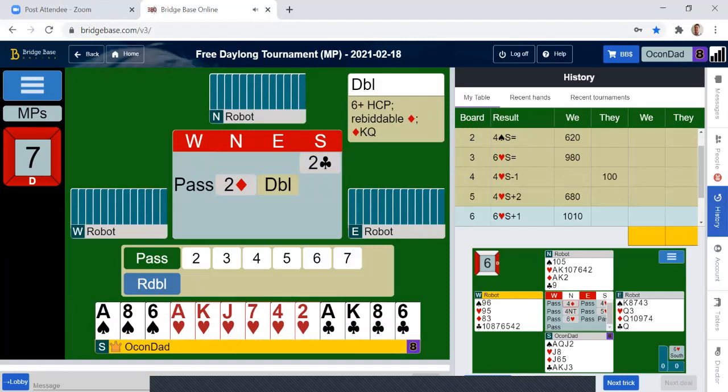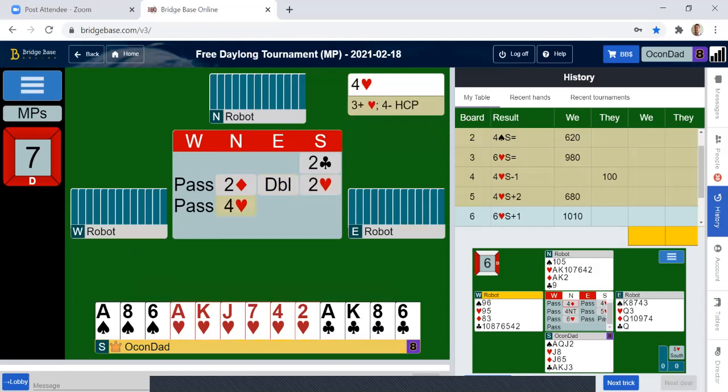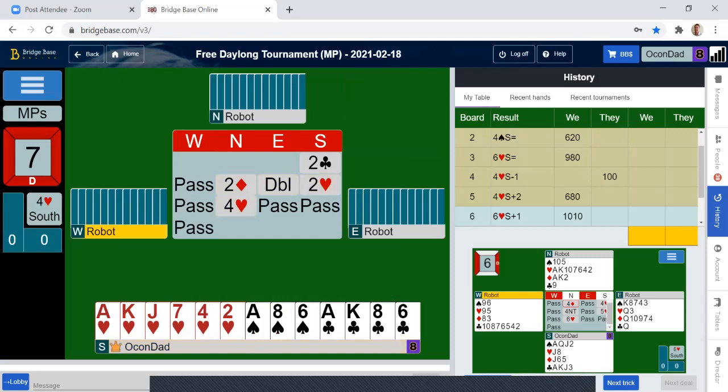Two diamonds — did a two-diamond waiting bid. We don't really know too much about partner's hand. We know that they want a diamond lead, which is fine with us. We're going to mention our hearts. Partner's saying they have minimum. So no more — not a slam.